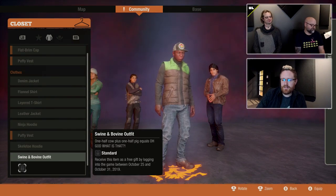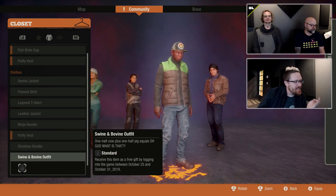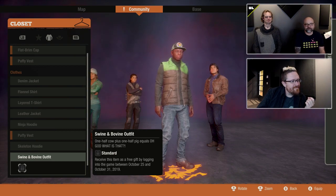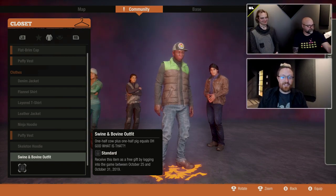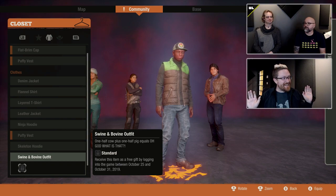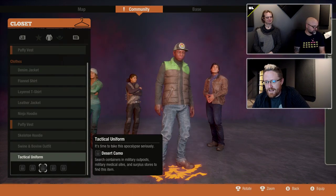There's a swing-and-bovine outfit. This one has a very special message — it says: 'Receive this item as a free gift by logging into the game between October 25th and October 31st.' So make sure you set a reminder on your calendars. You want to be playing State of Decay 2 during that period because you'll get some loot. We're not going to tell you what it is. Tactical uniforms are also locked.